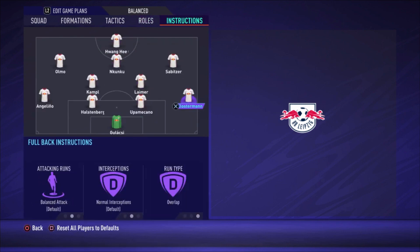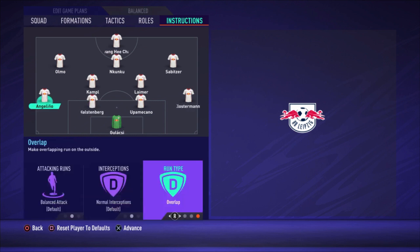For the right defender Klostermann, the only thing I changed is overlap run type — since we don't have real wingers, I want someone covering the sides of the field, so both the left and right defenders are set to balanced overlap. Keep in mind they may run forward occasionally, leaving you a bit weak defensively. Both center backs are left at default, and the left defender has the same overlap run type change as the right.